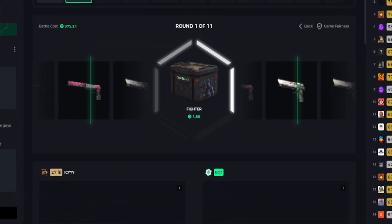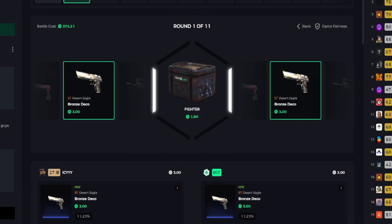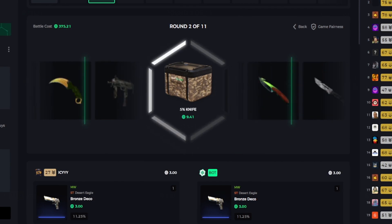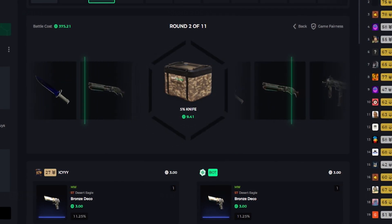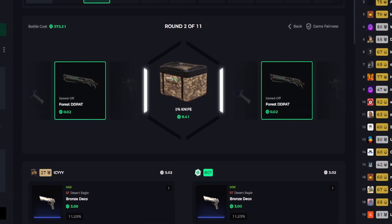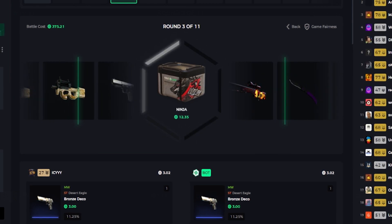Got confirmation so we can start. The top Fighter case for 180 — better. We just got bronze deco, keep going. Five percent knife case and they just gave us a sort of steady result. Keep going, next one's the Ninja case on scope.